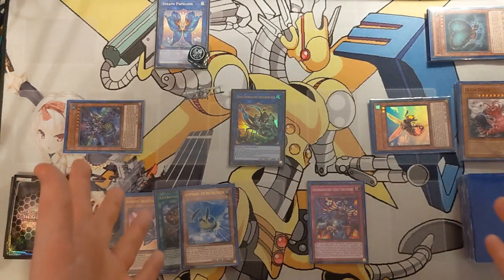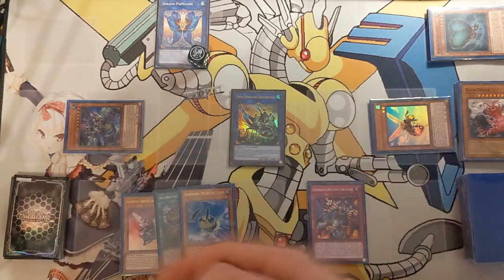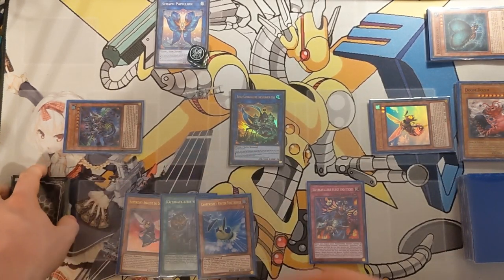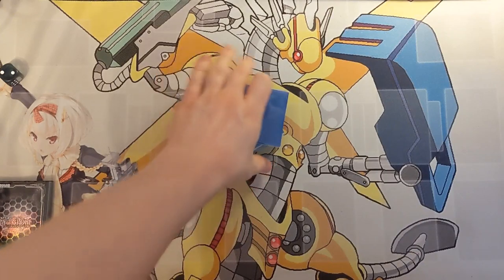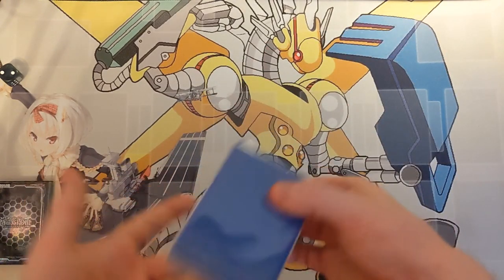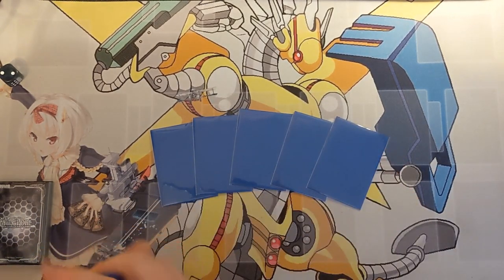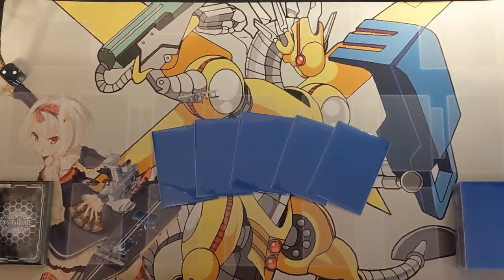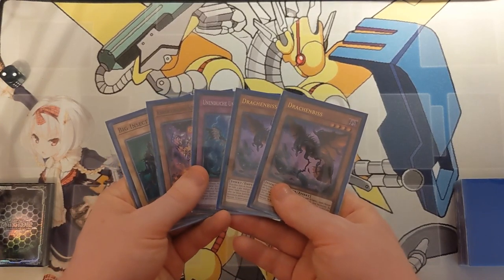With the preset combos out of the way, I'll show you two casual test hands and talk about turn one and turn two setups depending on what you draw. I'll give this deck a few more shuffles to really show this is randomized, and will consider showing some turn two setups depending on how the opening hands go.